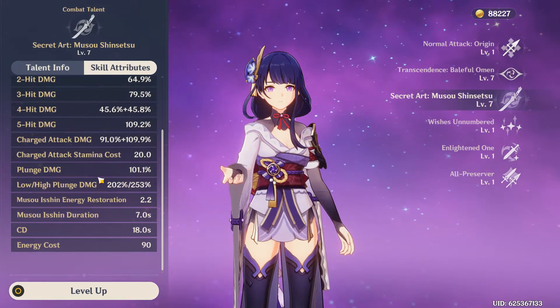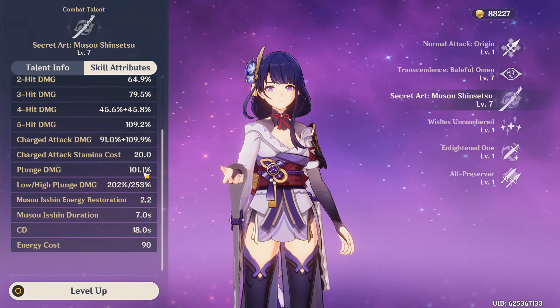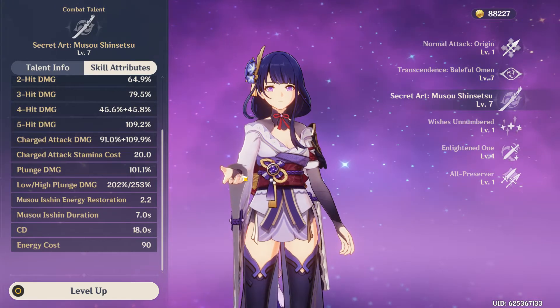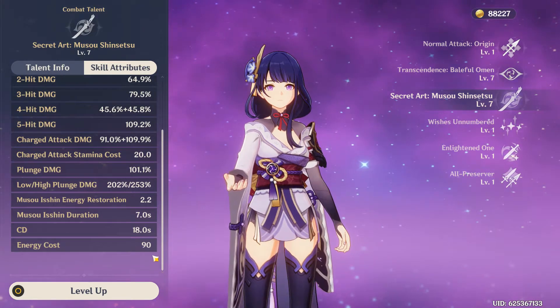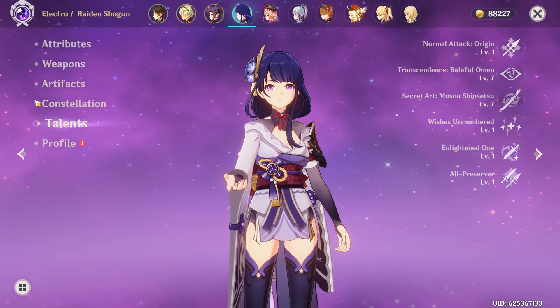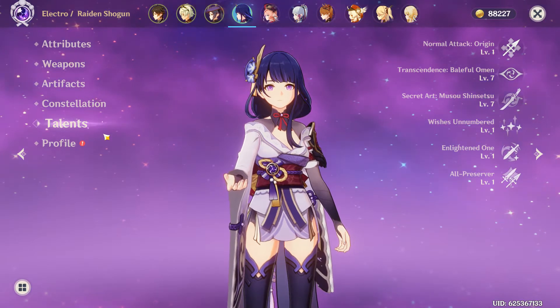I'm not going to focus on plunge damage for now — I know it gives really amazing damage since you're usually fighting on the ground, and unless you have a way to jump and fight that's complicated, you'd want to skip that. Her elemental burst has an energy cost of 90, but you're not going to feel that at all, believe me, because of Engulfing Lightning combined with all your artifacts. It's amazing — you won't feel the energy cost.